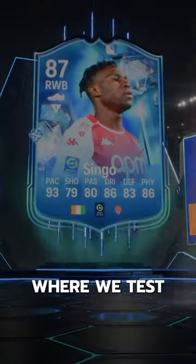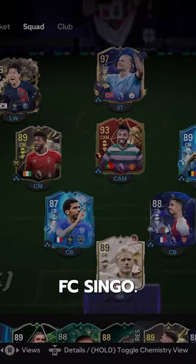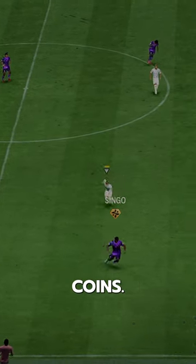Welcome to Baller or Bust, where we test FIFA cards so you don't have to. We've got Fantasy FC Singo — we acquired him via SBC for 50,000 coins.